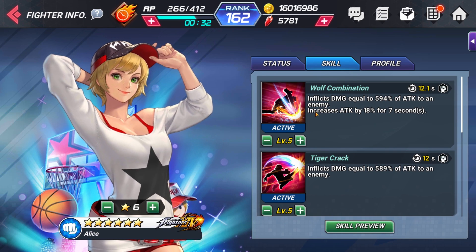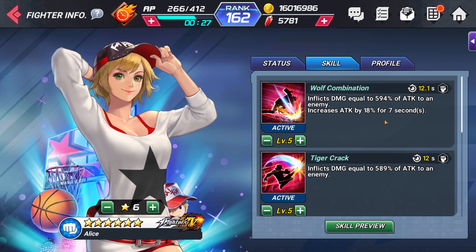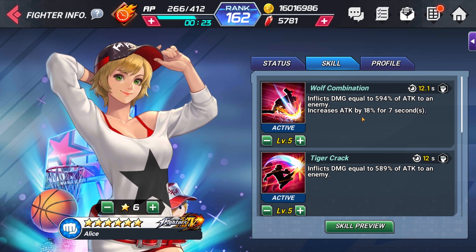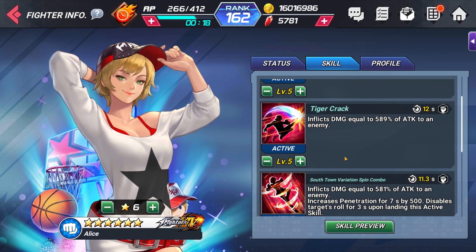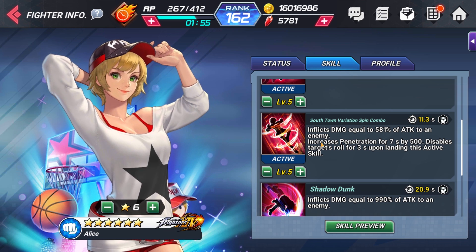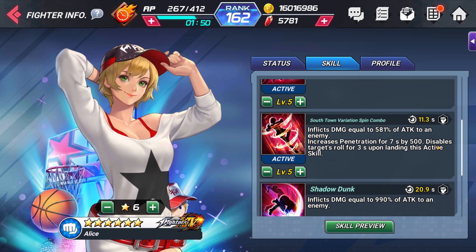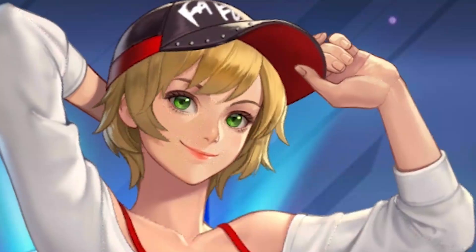Let's take a look at her skills. Deals damage and increases attack by 18% for 7 seconds — that's good, not as high as some other characters but a good skill, always raising your attack. This one just deals damage. Next one deals damage and increases penetration for 7 seconds by 500 — I want them to flip it, it should say increases penetration by 500 for 7 seconds, it just reads easier. Disables target's roll for 3 seconds while landing this active skill, so no rolling for you.